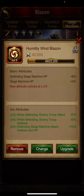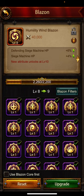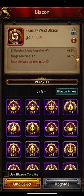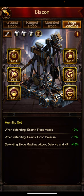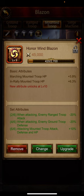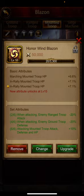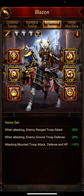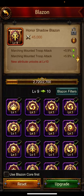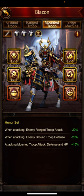This is an okay blazon. Now that we've established all the basics, we'll take everything to level 10 and see which ones need a change. In rally siege machine HP is fantastic. Mounted troop HP — marching and in rally — we upgraded to 10: in rally mounted troop HP, fantastic. We can deal with that. This is not my favorite blazon — mounted troop training capacity, this blazon needs a change.